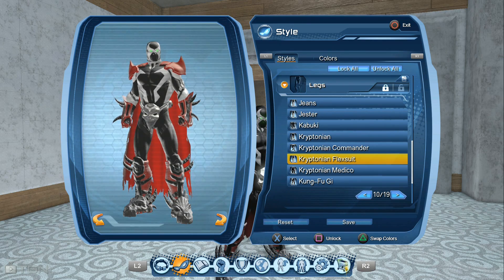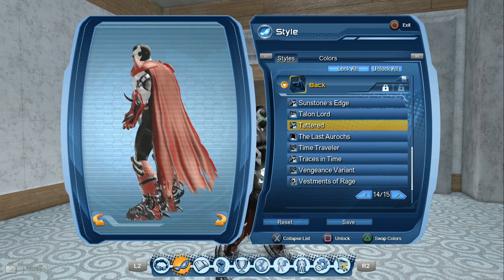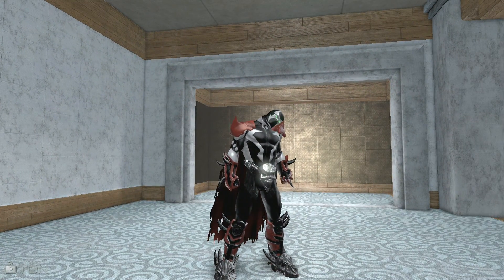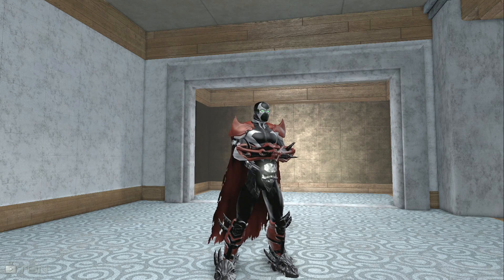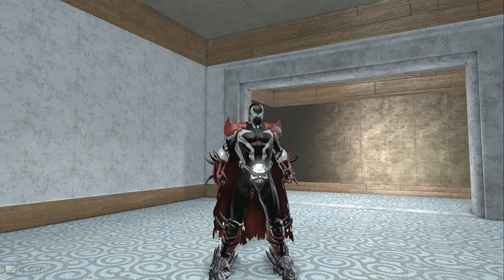Actually, to be honest, you can use every flag suit for the legs — it doesn't matter, just recolor it black. For the back I use the Tata Red style; it looks kind of like his cape. I hope you enjoyed this video. Maybe you can write in the comments which parts are also good for a cool Spawn style — I would like to read your comments and get your tips. Take care and have fun!